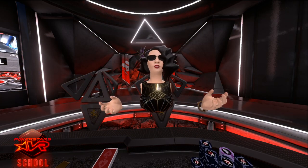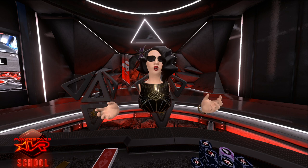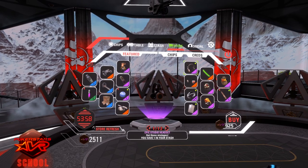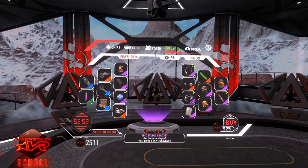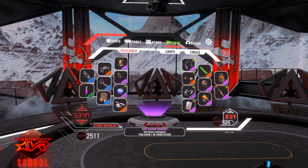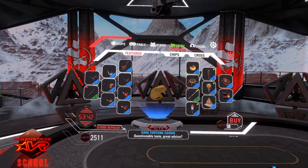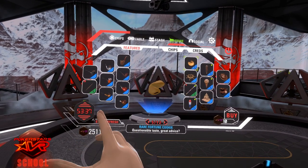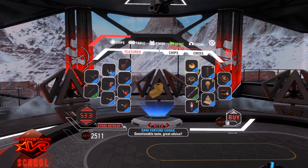Every minute that you play in PokerStars VR will earn you one VR credit. These credits can be used to purchase items, props, or apparel for sale in the store. The store can be found in your main menu. It is updated daily, but some items are always available. The amount of credits you have available are shown on the bottom left, and the cost of the item is on the right. You can scroll through several pages. Items with a C in the bottom corner are consumable items — that means once they're used, they are gone. All other items will remain permanently in your inventory.